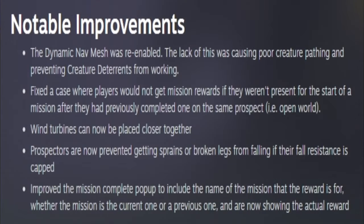Notable improvements this week: the dynamic nav mesh was re-enabled, the lack of which was causing poor creature pathing and preventing creature deterrence from working. Fixed a case where players would not get mission rewards if they weren't present for the start of the mission after previously completing one on the same prospect. Wind turbines can now be placed closer together. Prospectors are now prevented from getting sprains or broken legs from falling if their fall resistance is capped.